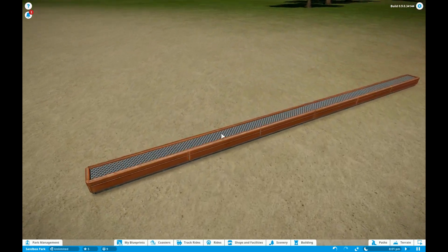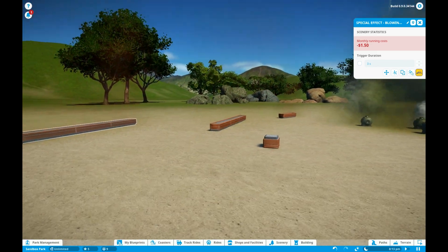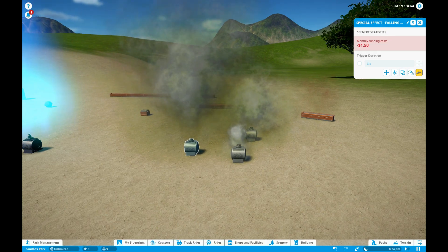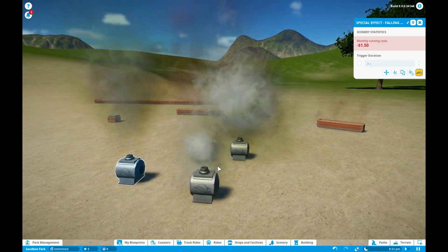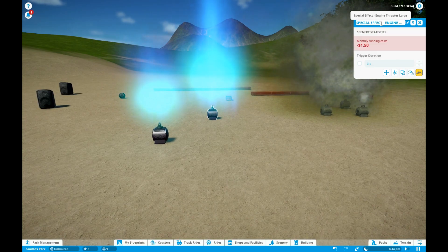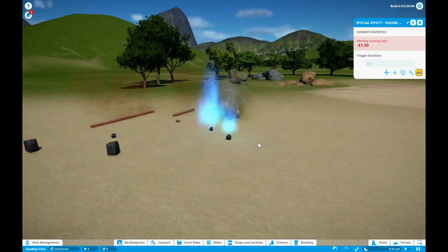These — 'blowing dirt' — are new effects. Blowing dirt is so cool for your western theme. And this is ice — 'falling dry ice' — it's probably meant for something. It looks so beautiful. It's for sci-fi of course. The engine thrust is large so you can put them in your spaceship engines and have some awesome lightning effects. That is so cool.